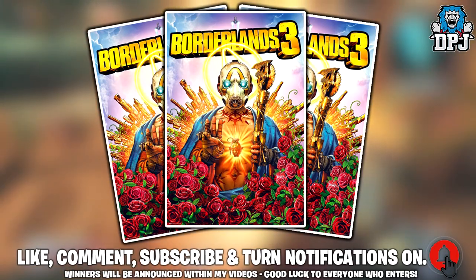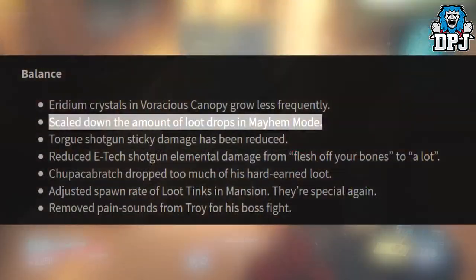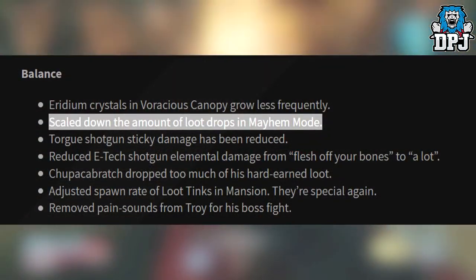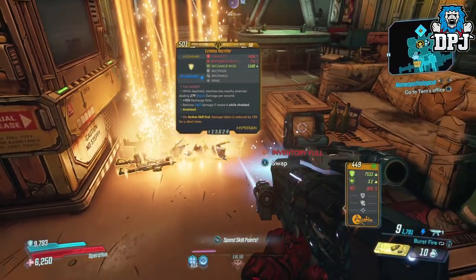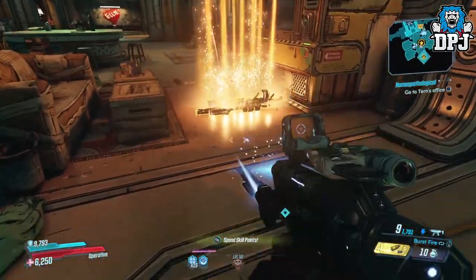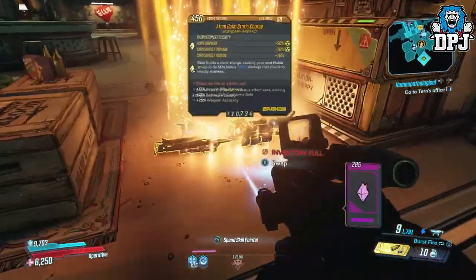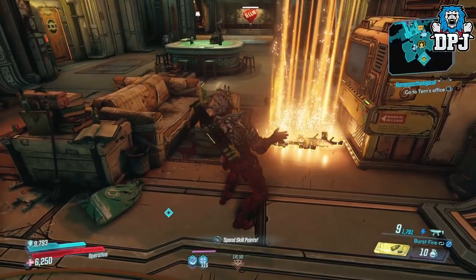Gearbox dropped a patch which affected loot drops on mayhem, basically stating legendary loot was too easy to get, which to be honest it is. Well people, with this method today it's still gonna be super easy to get. There's been a farm posted all over the web over the past few days — even myself, I posted about a certain loot tink located within Eden 6, within the Jacobs Estate area.